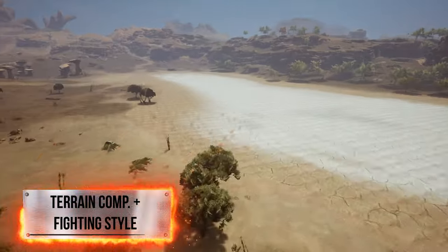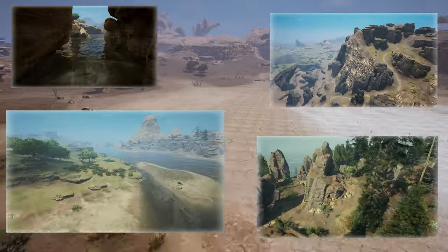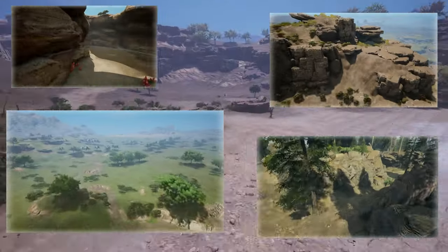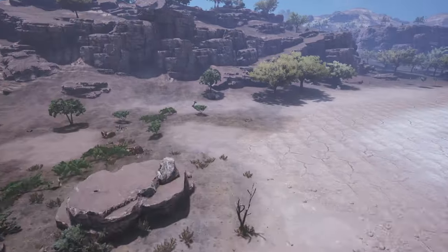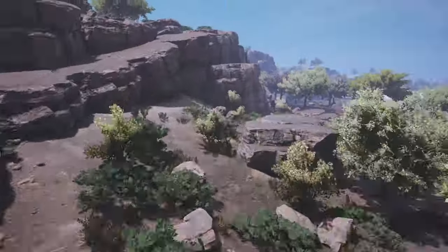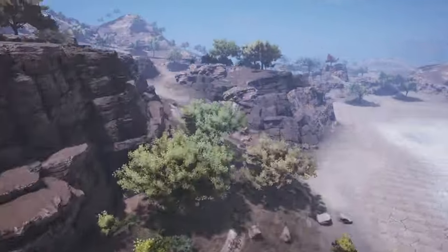As for terrain compatibility, the Megalania works pretty much everywhere. I will say that against higher tier opponents, you should try and have a water source nearby, or a dense area. The fighting style of Megalania is more of a tail-riding hit and run. Against higher tiers, this will be pretty much essential. Against lower tiers, you should turn the battle into a competition of turn radius.